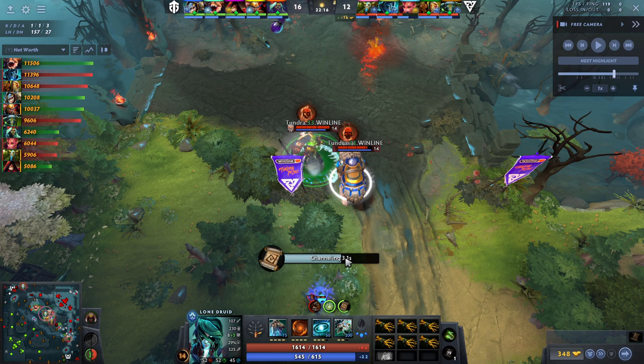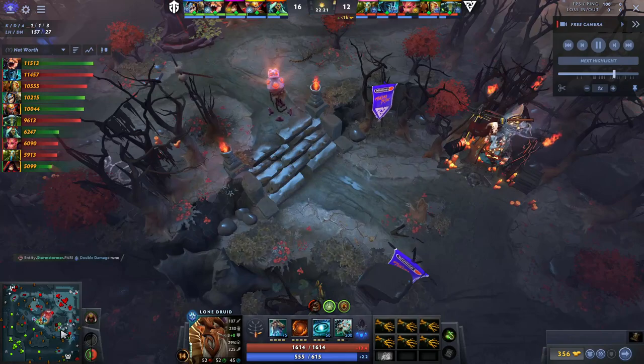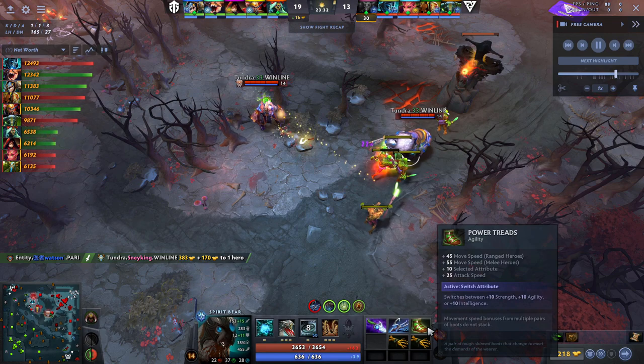When you TP into a fight you need to be very careful — look at this timer here and only click Return once this timer is below 3 seconds. What happens here is he returned slightly too fast, so he's not actually going to TP his bear into the fight. That's a pretty bad and common mistake that's very easy to make.